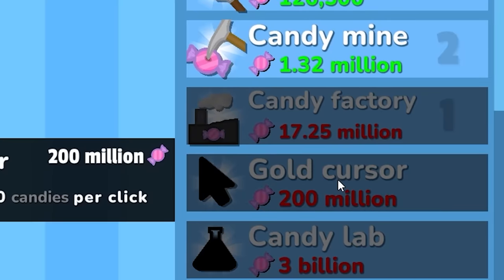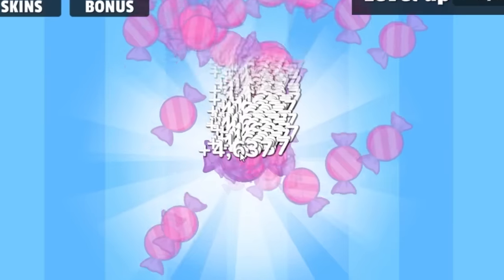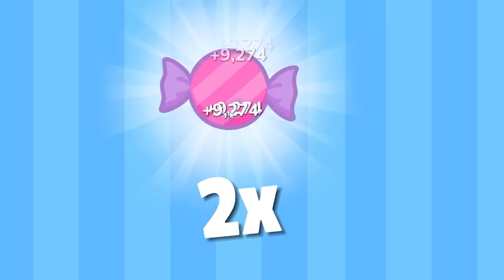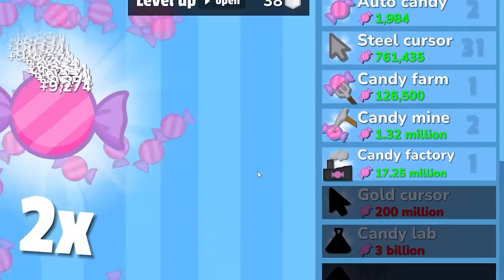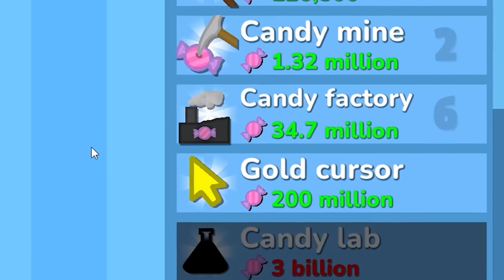Now I've got to get to the gold cursor — it's gonna make 500,000 candies per click. We're gonna beat this game extremely fast. I just realized I have 23 sugar and we've been playing for seven minutes. Now I have a 2x bonus — let's use this. Look how fast I'm leveling up now, this is insane! I just put all my candy into the candy factory, and I can already buy the gold cursor.